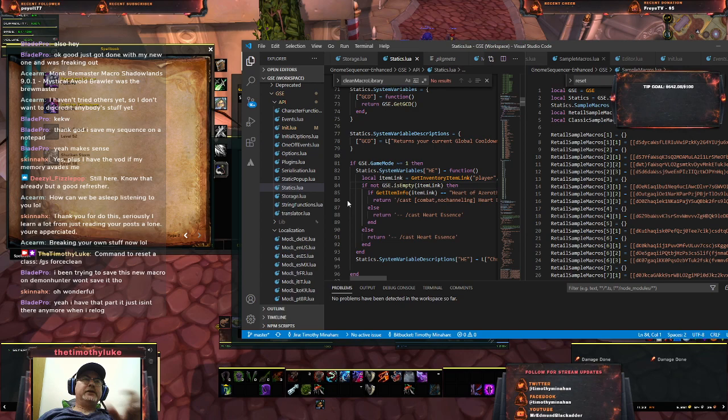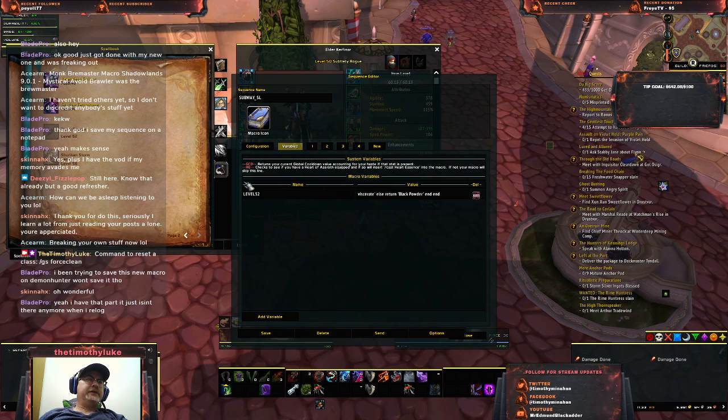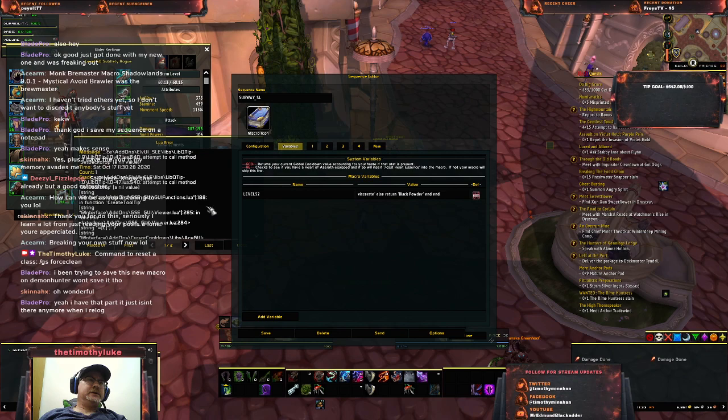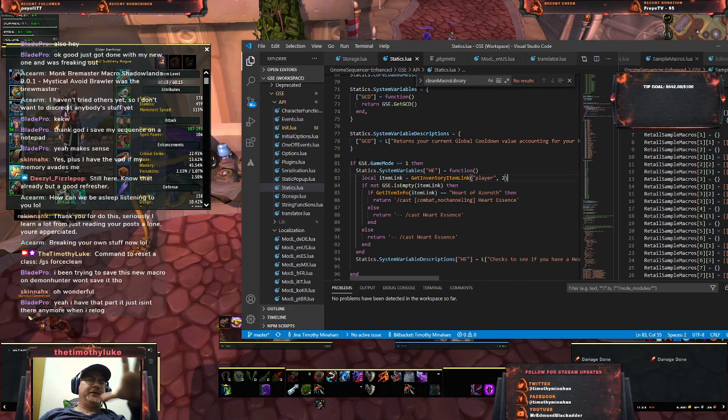What HE does is it performs a check: it gets the inventory link of what somebody's wearing at slot two — so what have they got around their neck? If this character has a Heart of Azeroth equipped, the variable returns 'cast, no combat, channeling, Heart Essence.' Otherwise, if there's no neck piece, it returns a line with two dashes, which basically returns a comment — effectively skipping it.